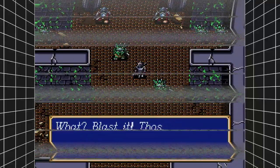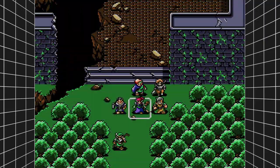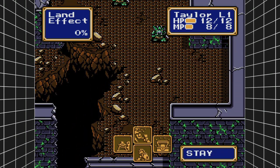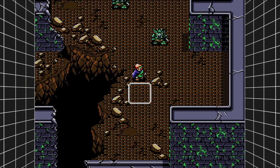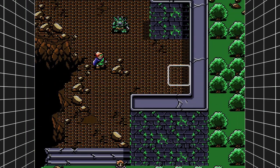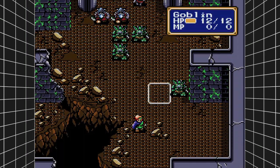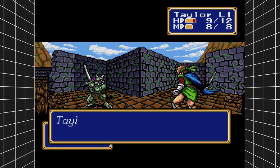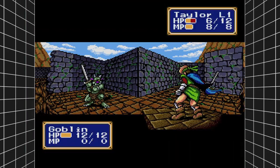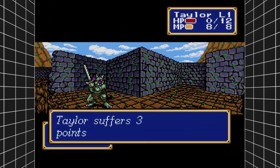The trick to getting this achievement done super quickly is to make sure you lose this fight. To lose as quickly as possible, move all of your side characters back and then move your main character forward into the line of fire. You will lose the fight if your main character goes down. If you end up winning this battle, the achievement is going to take an extra half hour, but if you lose on purpose, you can get this achievement done in about five minutes. Move your character into a spot where he's surrounded by enemies, don't fight back, and use right trigger to skip through animations. Have your character go down and you should get a game over and get sent back to the church.